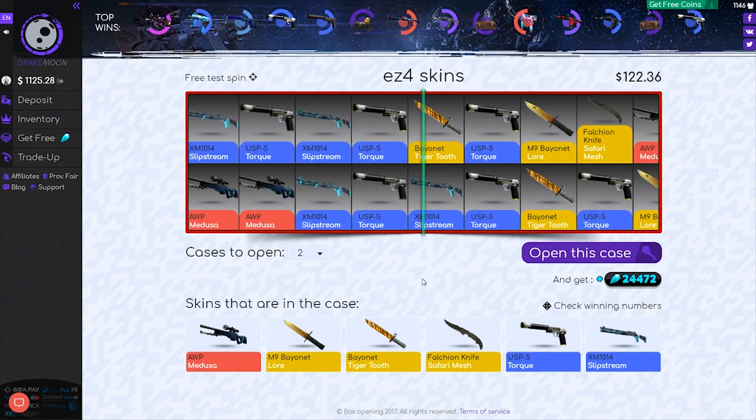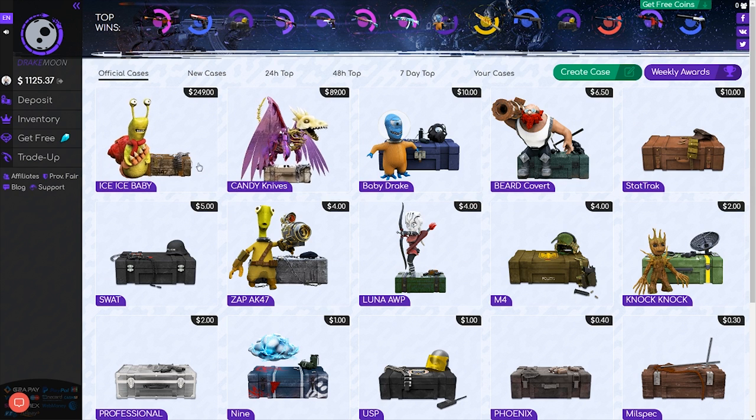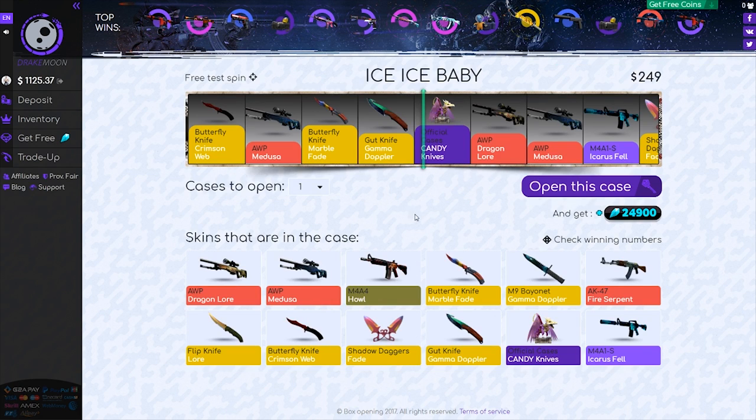Alright, not bad. We're going to get a bayonet — bayonet tiger tooth — but we did lose on the other case. I still think we actually did make a little bit of profit, because it is $2.55. Alright, so let's go ahead and check out the Ice Ice Baby case.